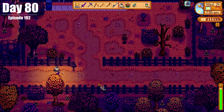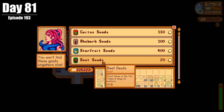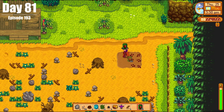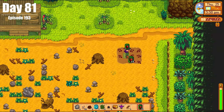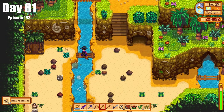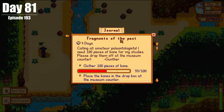We also started a new quest line with Mr. Qi. On Day 81, we went to Calico Desert to get some beet seeds and then went to Ginger Island to plant them, because we need them for Mr. Qi's quest. We also got some ore bones, getting us even closer to completing the Fragments of the Past quest that has been so elusive all these years.